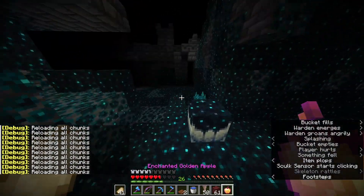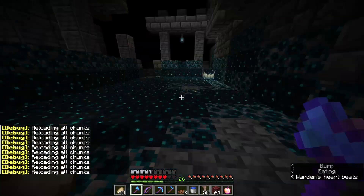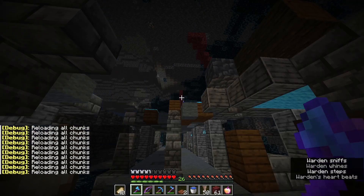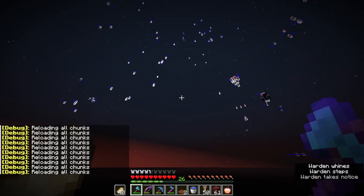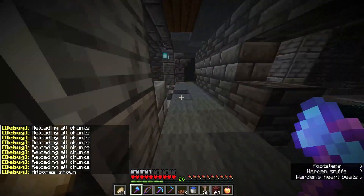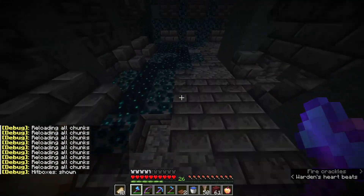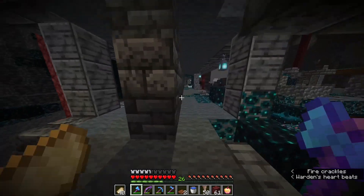There we go, we killed it! Now I'm slowly stacking down. Keep in mind when one warden is summoning, none of the others can summon — so if a shrieker is just going off I'll run away. As you can see there's a random warden over there, which is why I recommend you try to find a flat place in your city to fight these things.